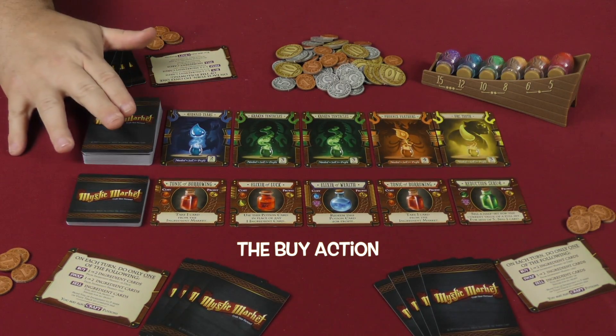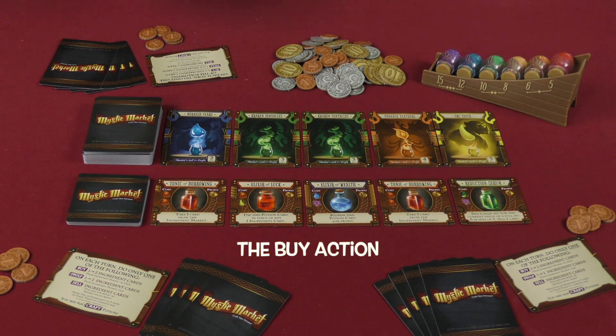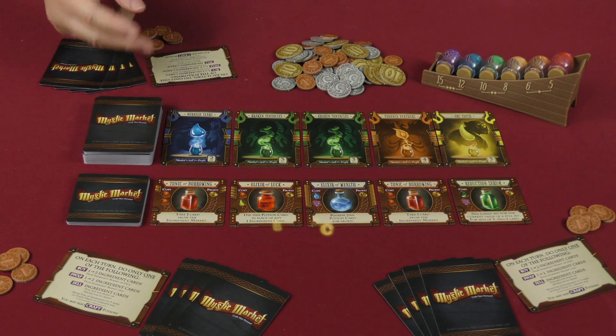If you want to purchase from the top of the deck, you simply spend two coins for each card. So if you only want to draw one card, you'll spend two dollars; if you want to draw two, you'll spend four.